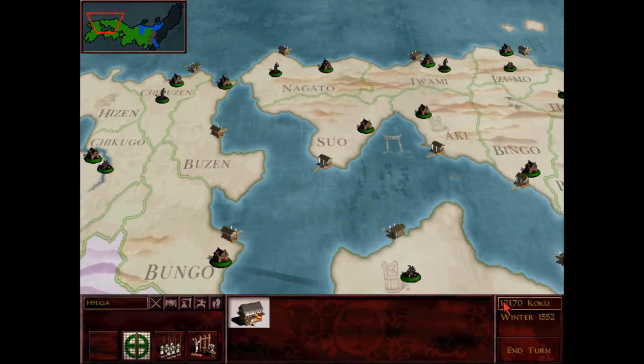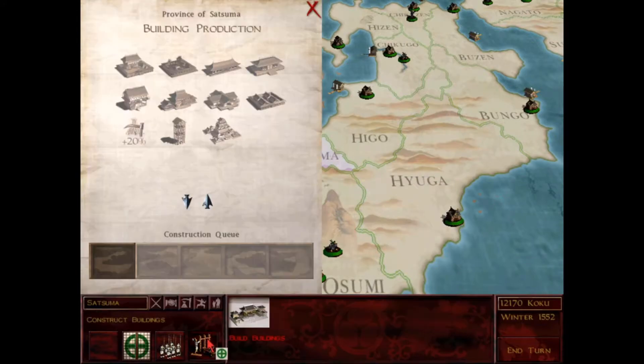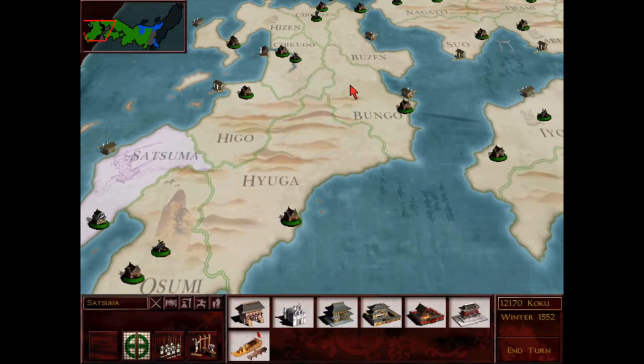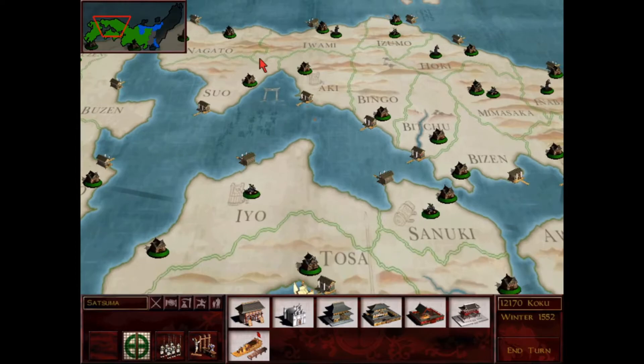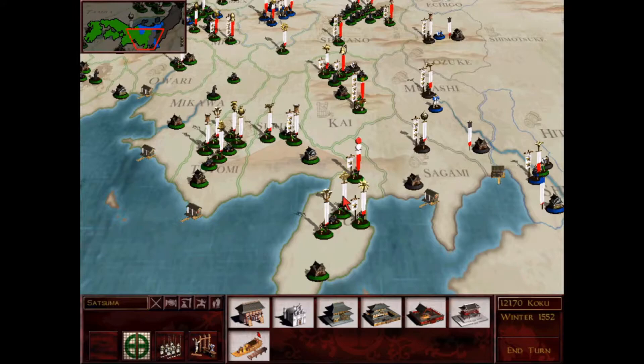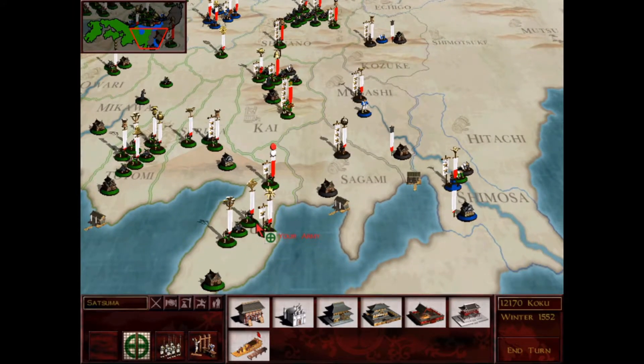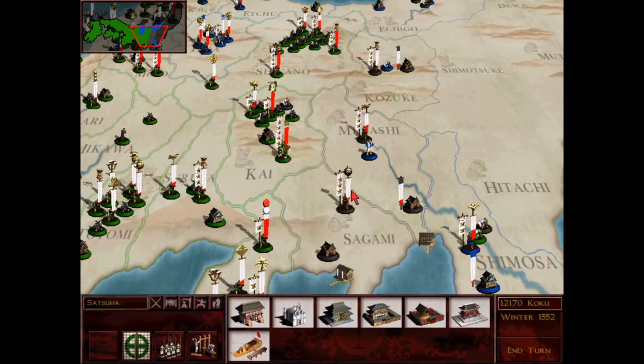It's winter so I do have some more money to spend. I'll probably put a few more Portuguese trading posts in. My troops are getting ready for this final push against Takeda. It looks like it won't be this turn, but it might be the next turn - no promises made.